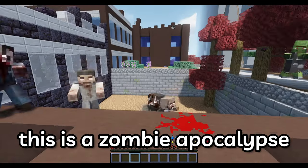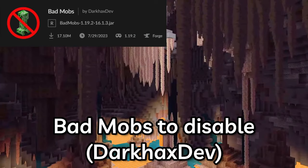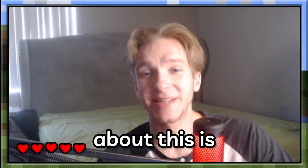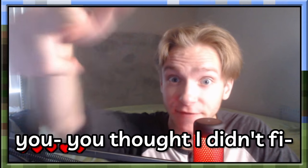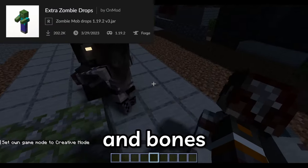Considering this is a zombie apocalypse, it would make sense for only zombies to spawn. So we'll be using Bad Mobs to disable skeletons, creepers, spiders, and endermen from spawning naturally. The unfortunate part is since there's no spiders you can't get spider eyes for weakness potions, but I fixed that — I included Extra Zombie Drops, which will have zombies randomly drop gunpowder, spider eyes, and bones.